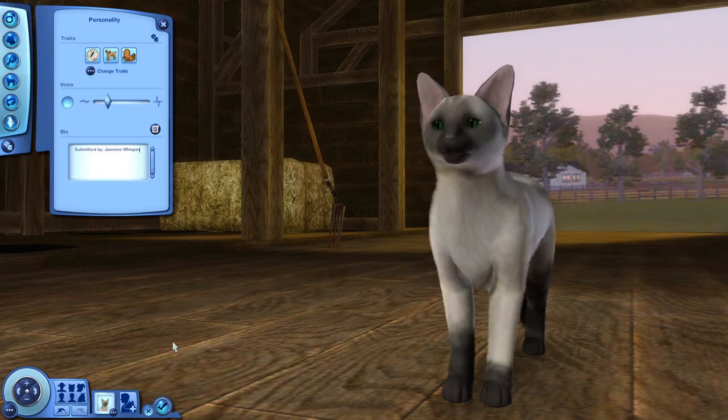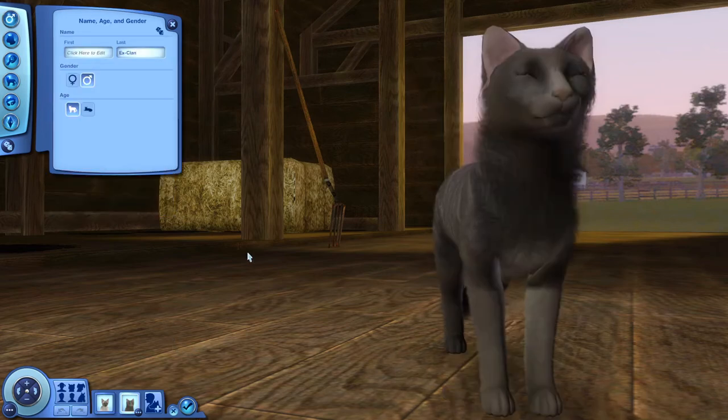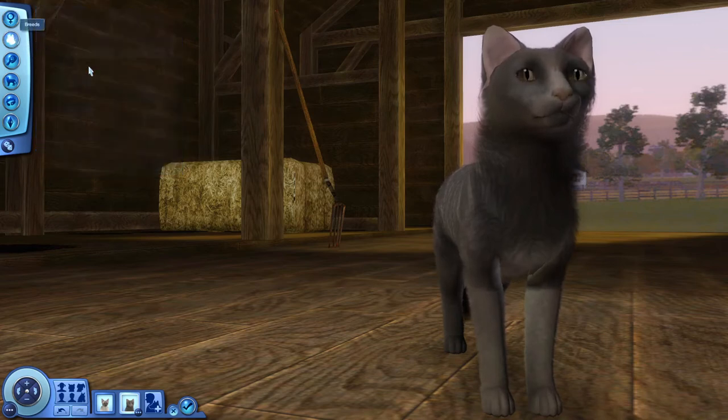Let's move on to the next cat. This next cat is submitted by Naomi Meows, and this cat is Joan, who is a loner — a she-cat loner. She is a Siamese albino with pink eyes and many grey, black, light, and dark brown spots all over her with calico ears.